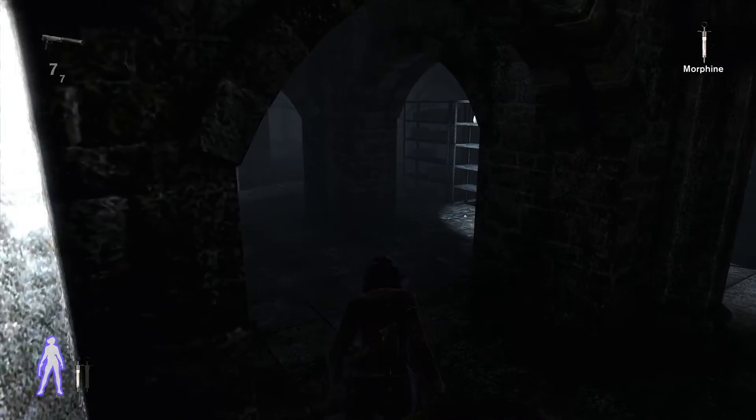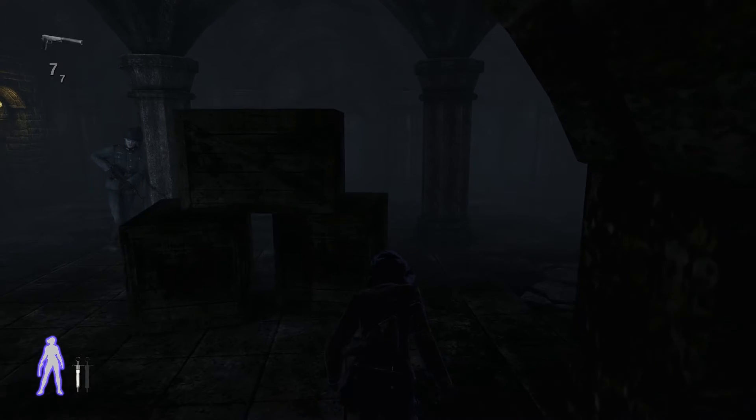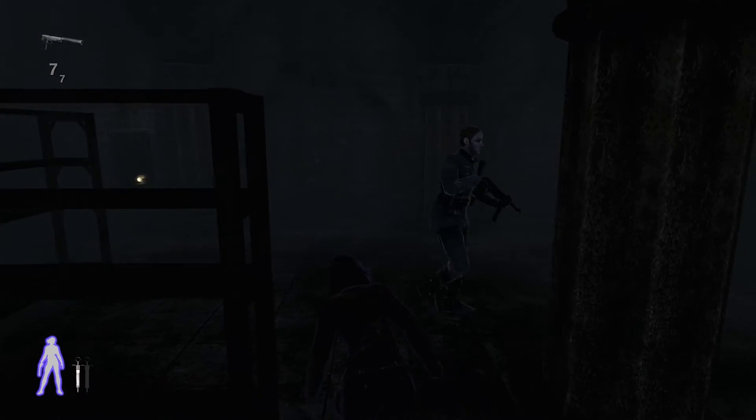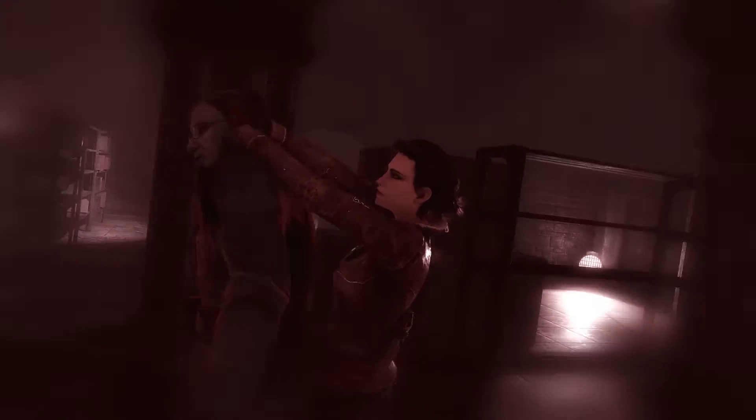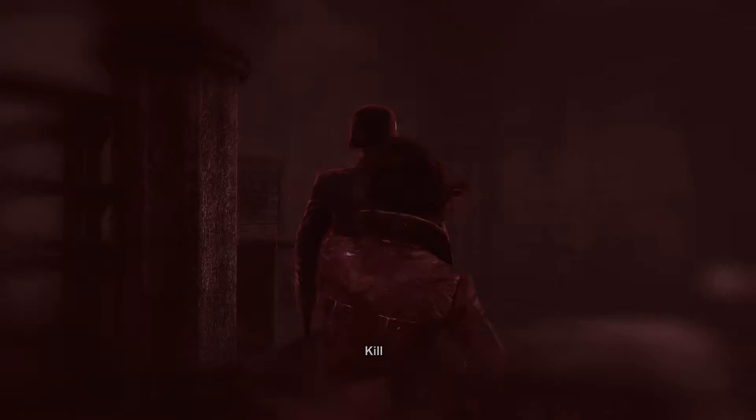Let's sneak from here and don't worry about being spotted. Even if you time it wrong, the boxes will break your line of sight to that leaning guard, so we can take this guy out without having to worry. That guard, to my knowledge, doesn't move as long as you haven't alerted him.